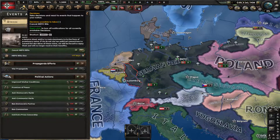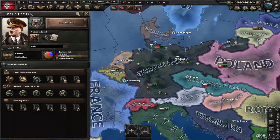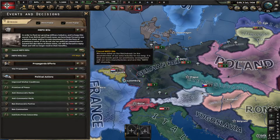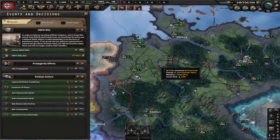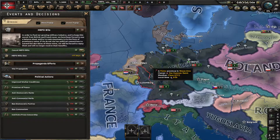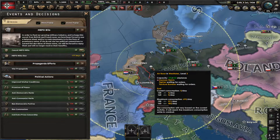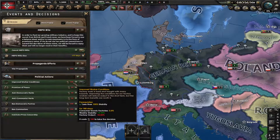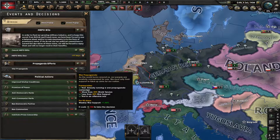Decisions — the shortcut key is Shift-Q — this is where you decide on what you want to do. Basically, this can affect your political ideology, your stability, war support, how well you're doing in a war, and it can give you an extra manpower boost. A lot of this is red because I can't afford it, and all of these decisions cost political power.